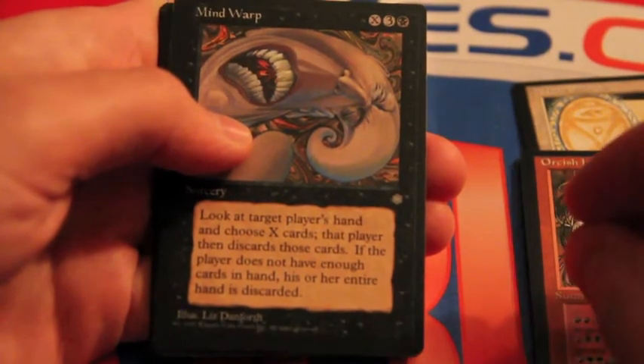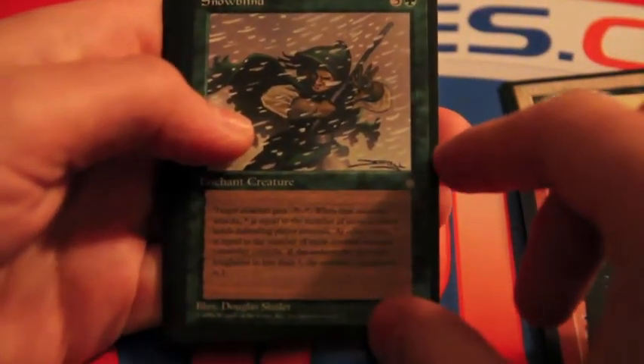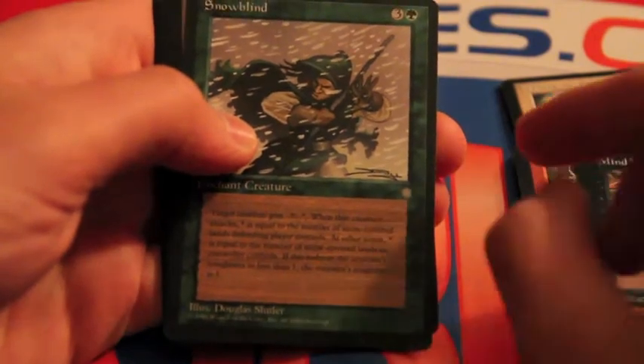Blue Dark Plays Hand — shows X cards and discards those cards. If you don't have a card, discards the entire hand. It's a bit heavily costed, but nice art though. Snowblind — that's so tiny I can't even read it, so I presume it's not that good.